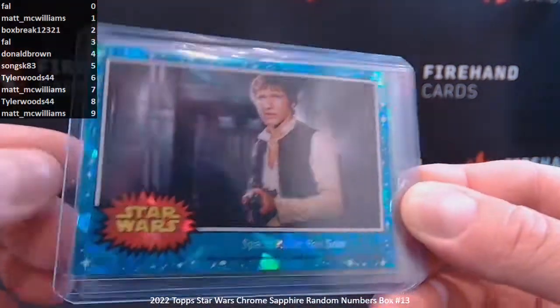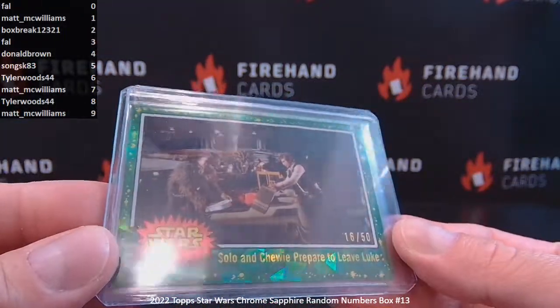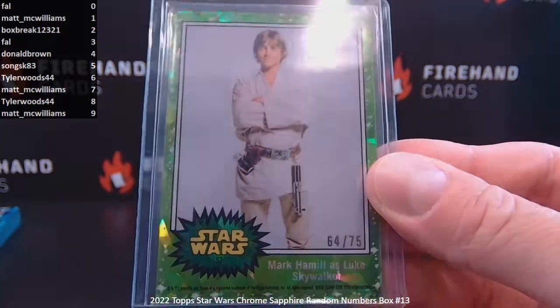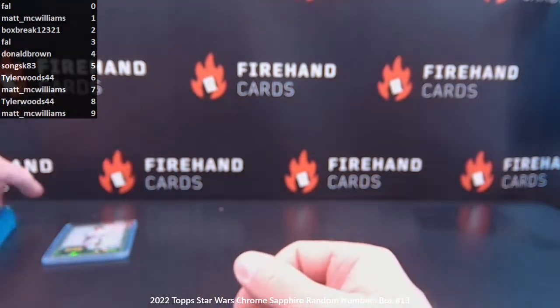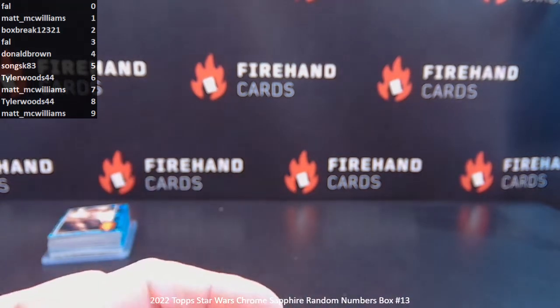Your highlights one more time: card number 4, Space Pirate Han Solo. Green to 50, Solo and Chewie Prepare to Leave Luke. And the 64 of 75, Mark Hamill as Luke Skywalker. And that's it, guys. Thanks again everybody for signing up for this one. I'll see you Thursday night. Check the website in the morning for any new and exciting breaks — I'll probably upload a few of them tonight actually.